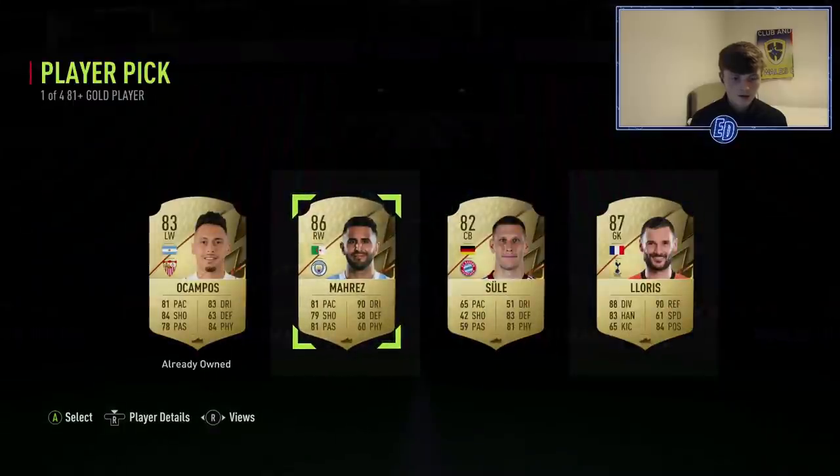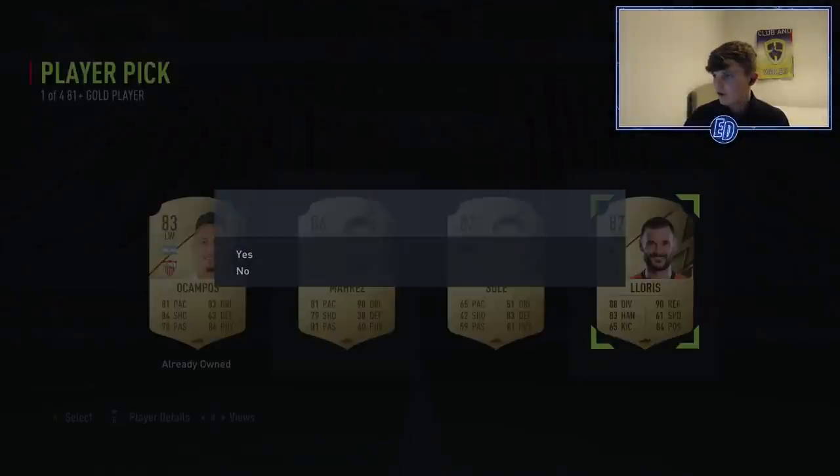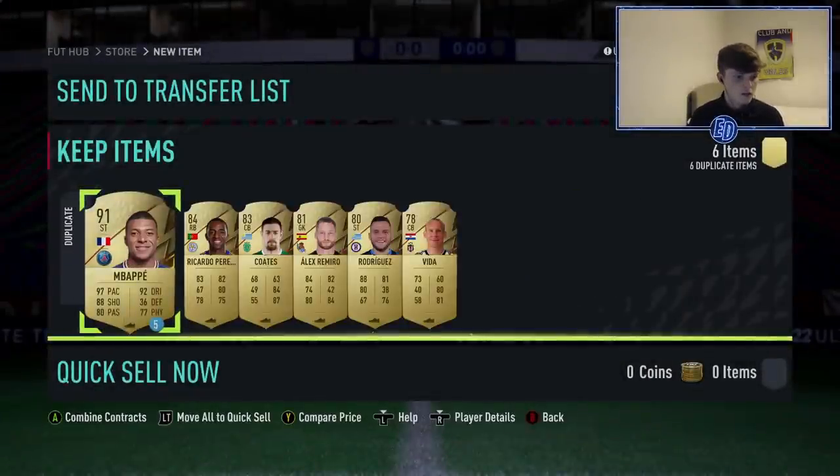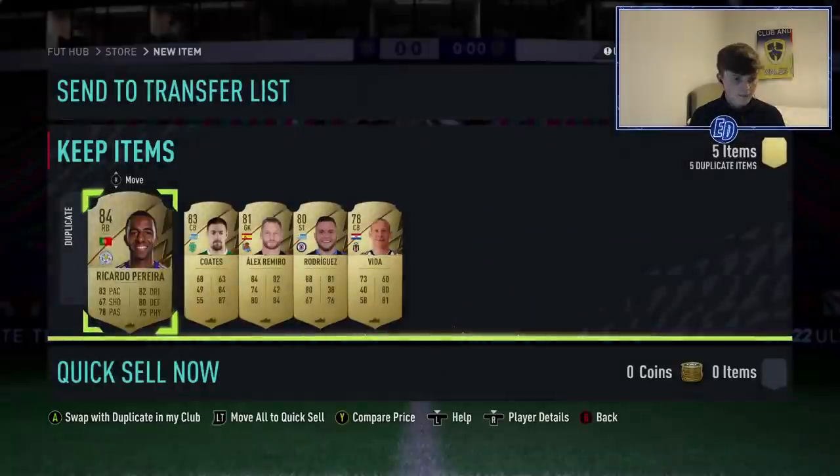Lloris will be better fodder, Mares is a better player. I'm going to do a quick Futbin search to see who's worth more. I don't think I'll use either really — actually I could use Lloris, he fits into my team. Mares is 7k on Xbox and Lloris is about 13k, so I'll take Lloris — an 87-rated. We've also got loads of 82s and 83s, which is very nice. Plus another spare Mbappé you can add on top.